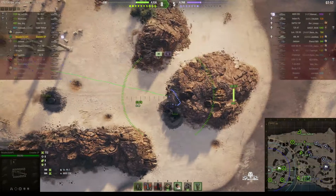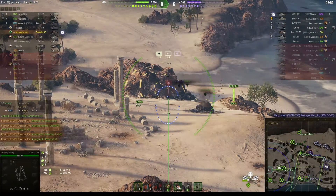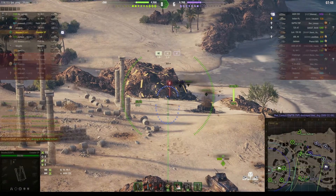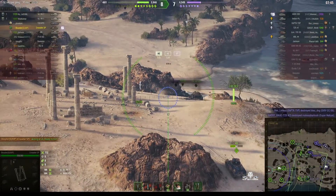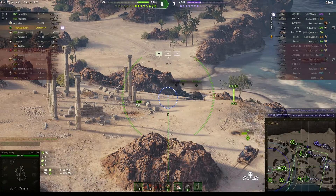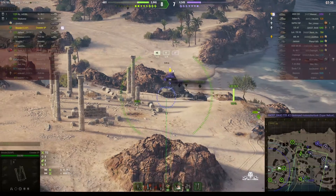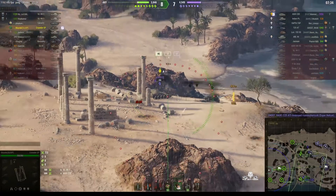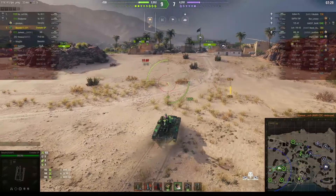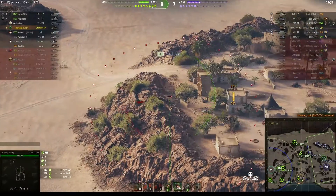We're settling on this area hoping he'll pop up to get a shot on the M6. Unfortunately we've lost a couple of tanks — the SMV CC-56 and the Super Hellcat. The enemy are doing well. But here we go — rounds out — that's better! The thin armour on the AMX-CDC allowed that shell to penetrate, and he's got his first kill.